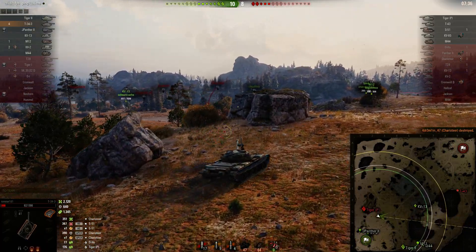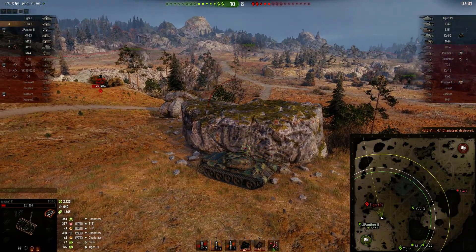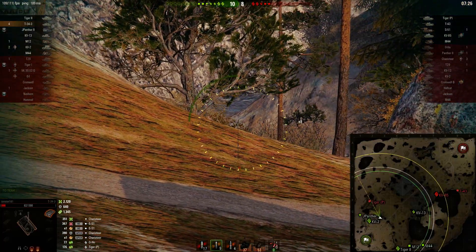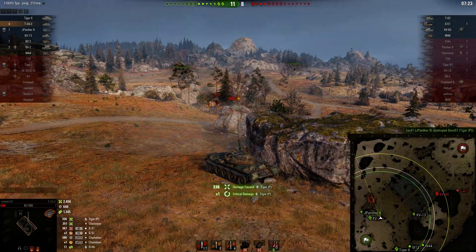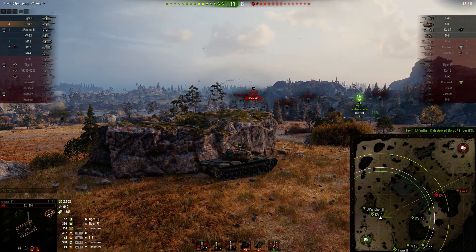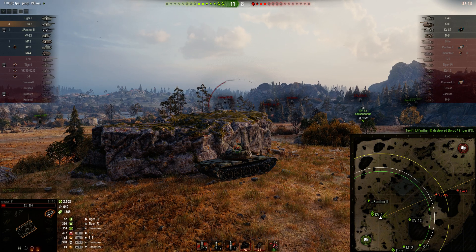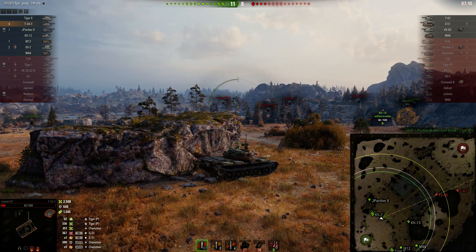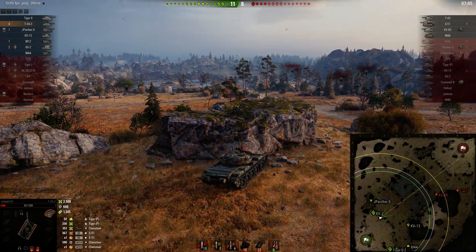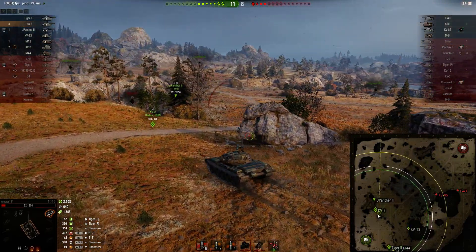We've got 2,100 damage and 1,300 assist. At this point I've got 92 health. If I can get a free shot on this Tiger, I'll take it. And we get really lucky — we set him on fire. I'm looking at where the KV-85 is, trying to figure out what I want to do now. The game is well in hand — it's 11 to 8 — but I've got 92 health. We're switching back to standard rounds now.